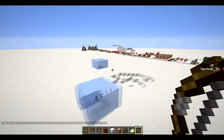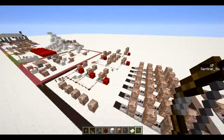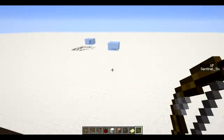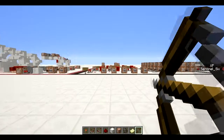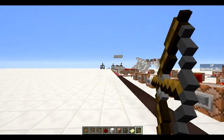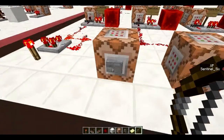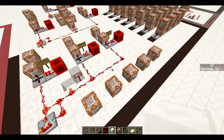Last but not least, the ender arrow. Anywhere I shoot, I get teleported, so boom — it's basically just like an ender pearl but it's an arrow. Pretty straightforward.